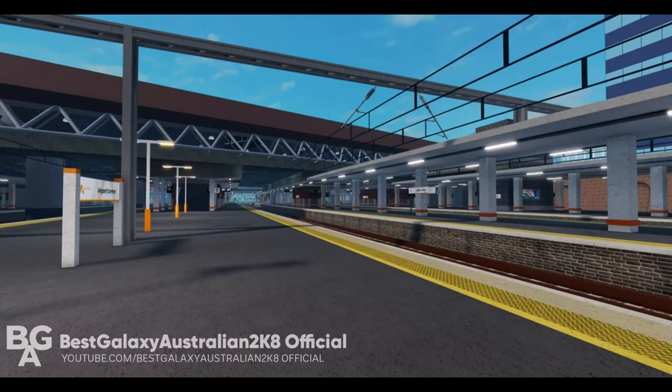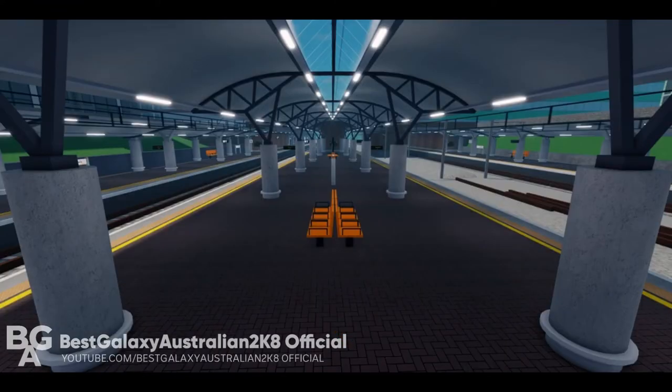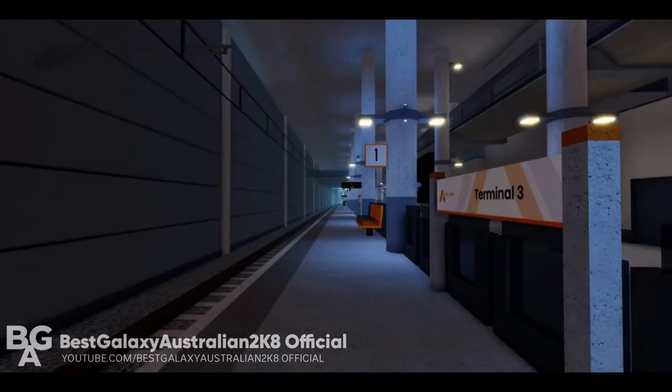Airport Central has been upgraded to look like Gatwick Airport. Airport Terminal 1 has been upgraded and looks like the previous version 1.9. Airport Terminal 2 has been upgraded to look like Manchester Airport in real life, and is no longer an underground station, similar to Stepford Airport Central. Airport Terminal 3 has been upgraded to look like Stansted Airport in real life from the UK.